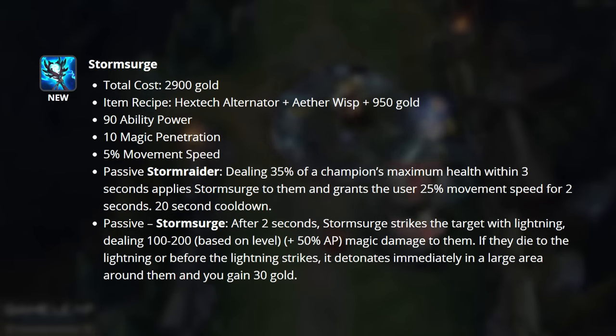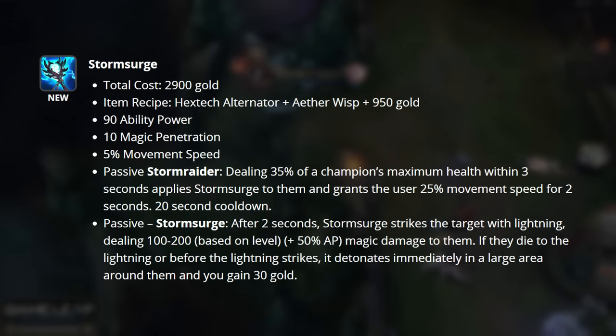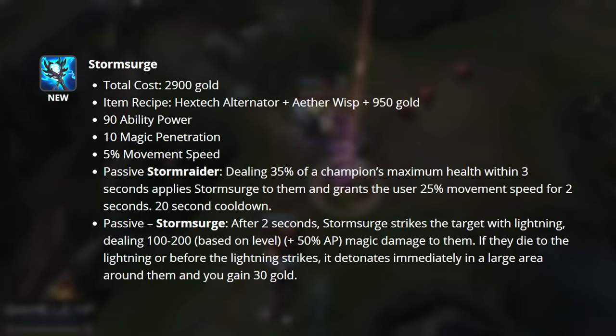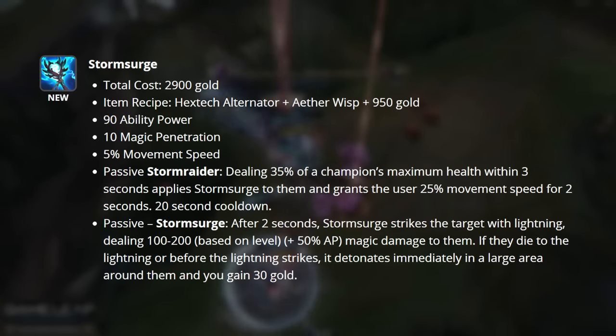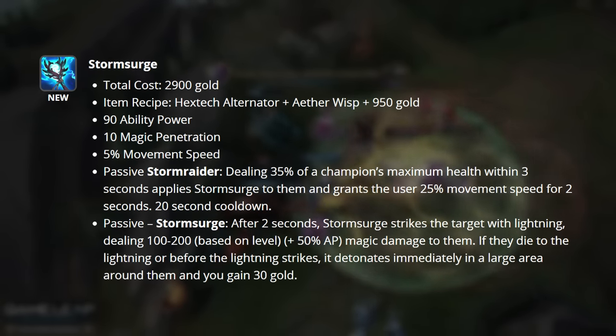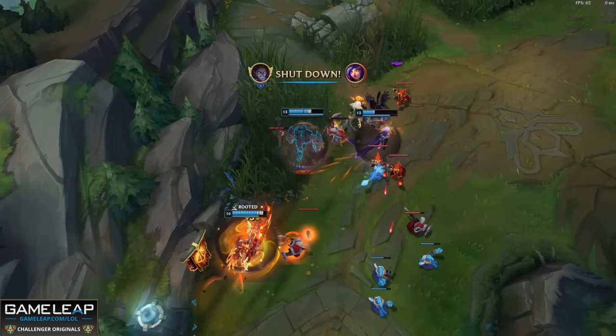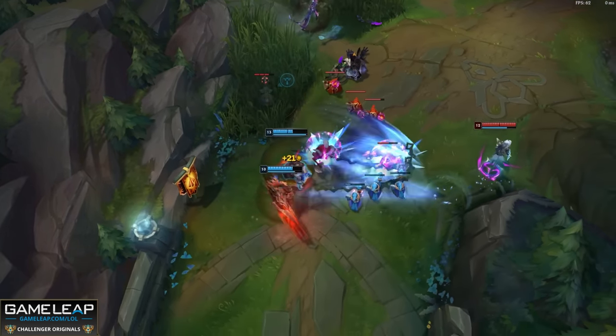This will also mark our opponent with Storm Surge. Storm Surge causes a lightning strike to form after two seconds, striking a massive area around the target for bonus magic damage. Storm Surge is a great utility and burst option combined into one. However, because it doesn't give you mana, it's not going to be a great option for a lot of champions until later into the game, unless you're a manless champion.